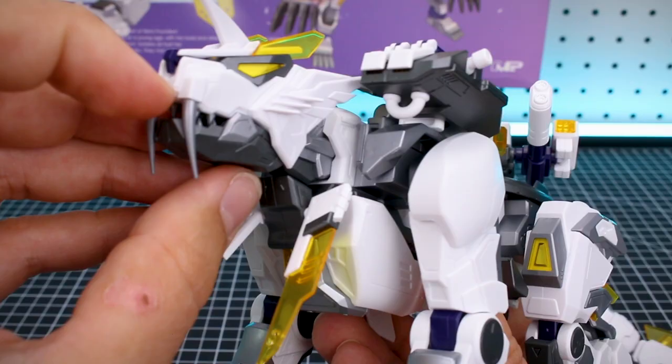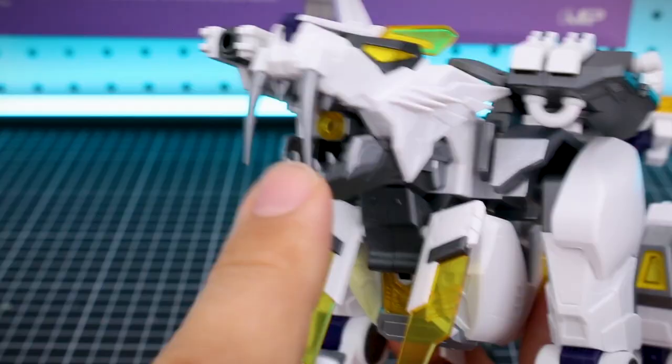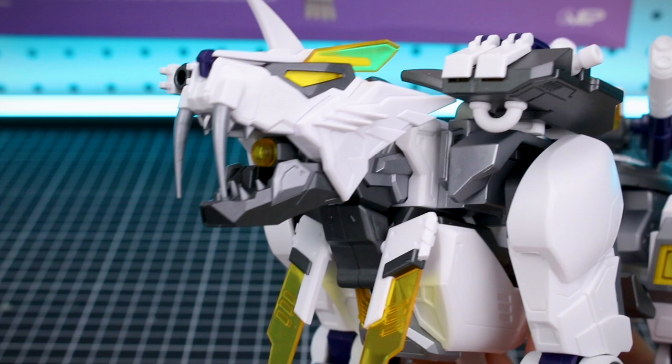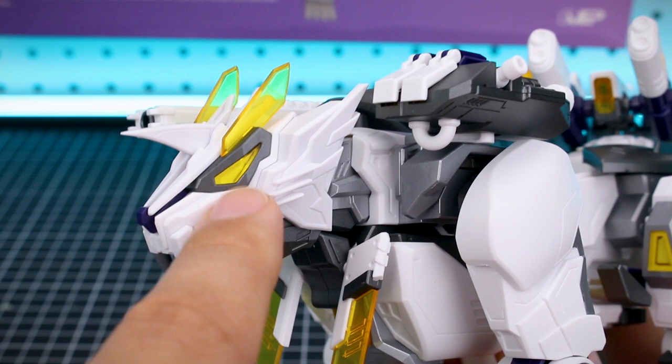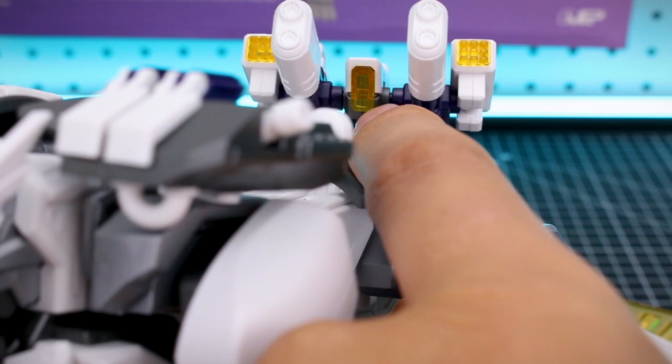The head is on a simple ball joint. You can open and close the mouth, and that cannon inside the mouth can also be angled up and down, though you'll basically just want it pointed straight ahead. One thing I really like is how they handled the clear yellow parts — where they're flat against the plastic, they put white plastic behind the yellow parts so they glow pretty nicely. All except maybe the one in the center of the turret, but in most places the yellow parts are set against white, so you can actually see them quite well.